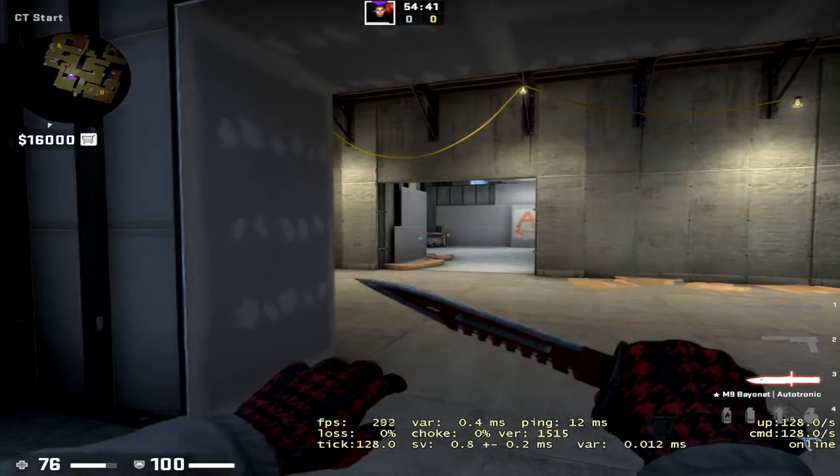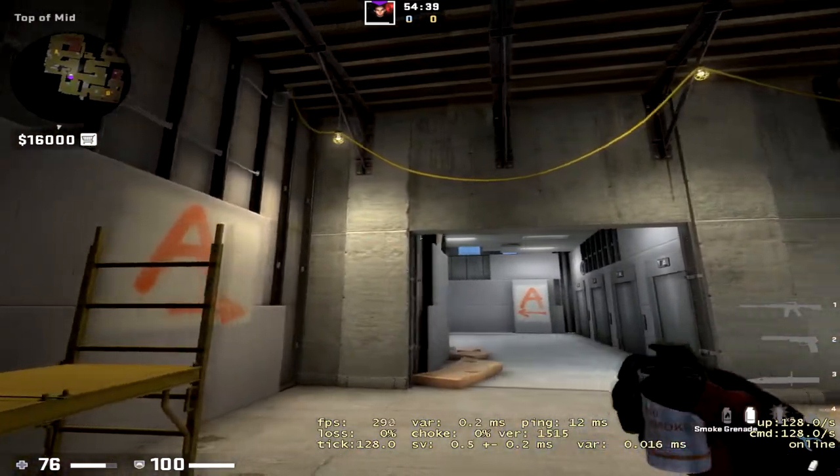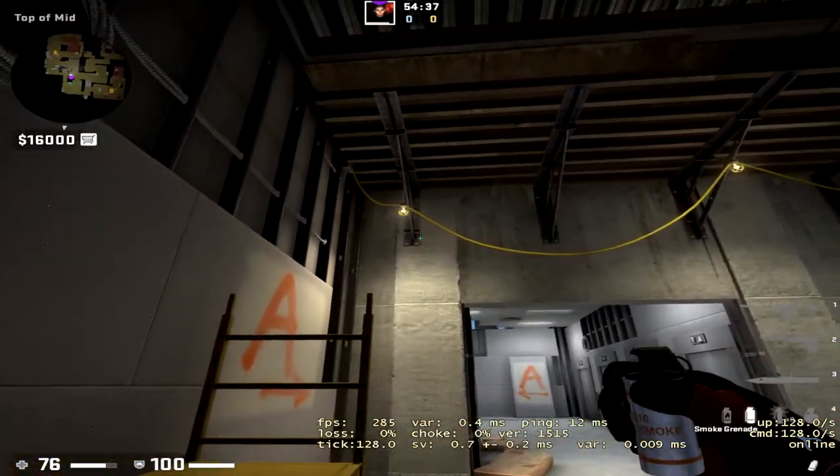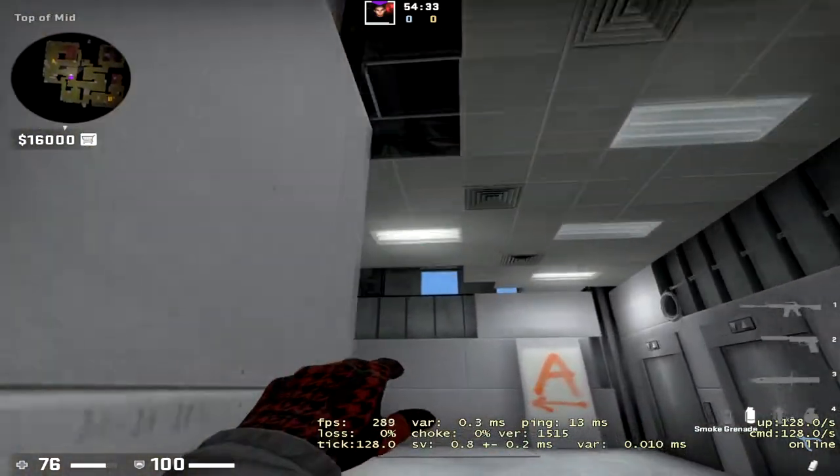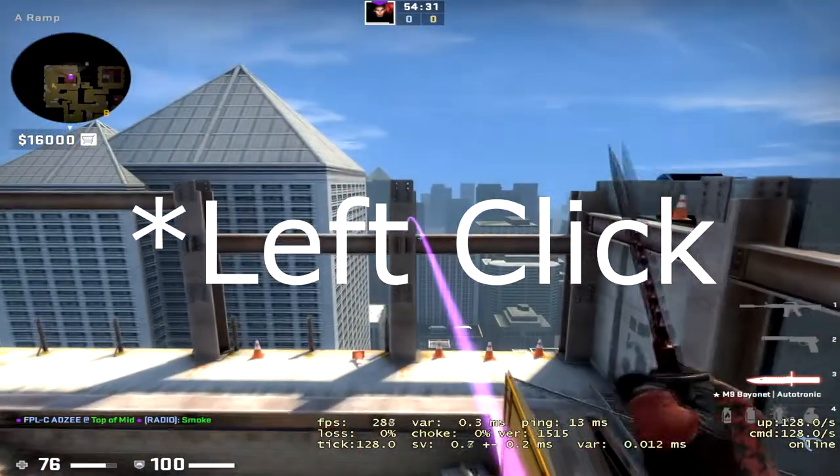Starting with A site, if you want to smoke off ramp at the beginning of the round, one way you can do it — if you find the running throw hard — is come in here, aim just to the right of this blob, run along and get along the wall, and right-click throw. That's one of the ramp smokes.